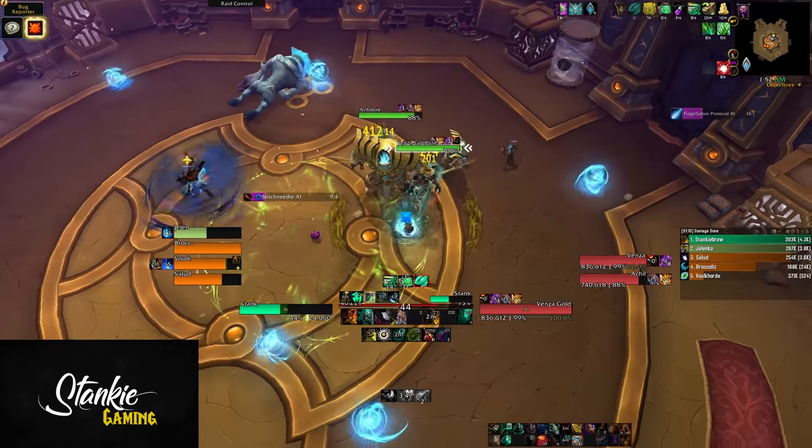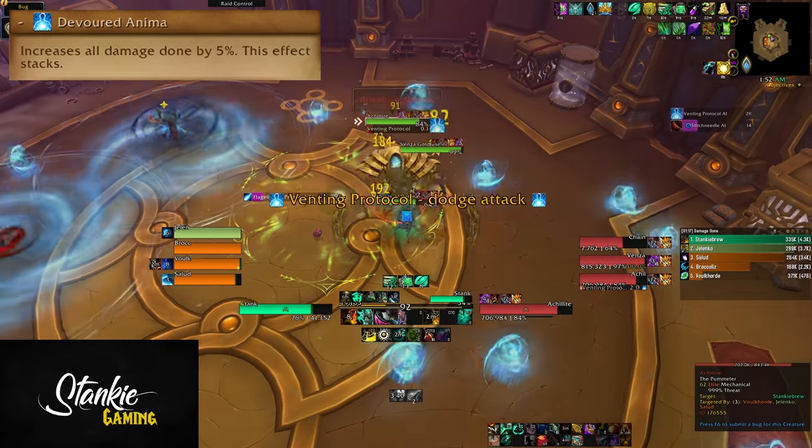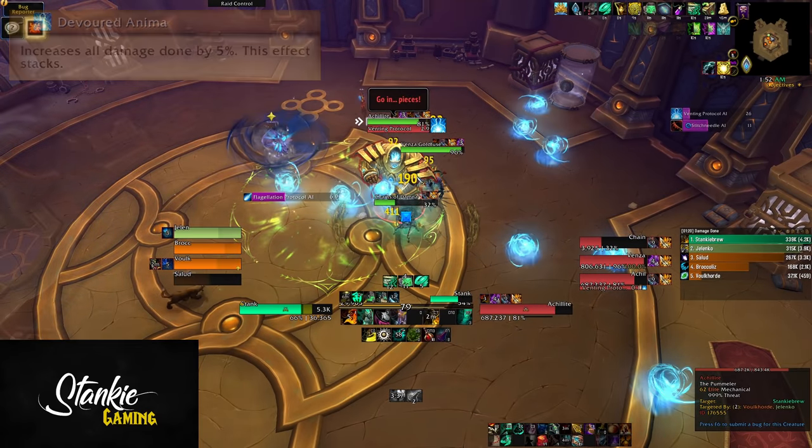Otherwise, just nuke. Try to utilize the Gluttony debuff to consume the Volatile Anima Orb so your big blasters get a damage buff.